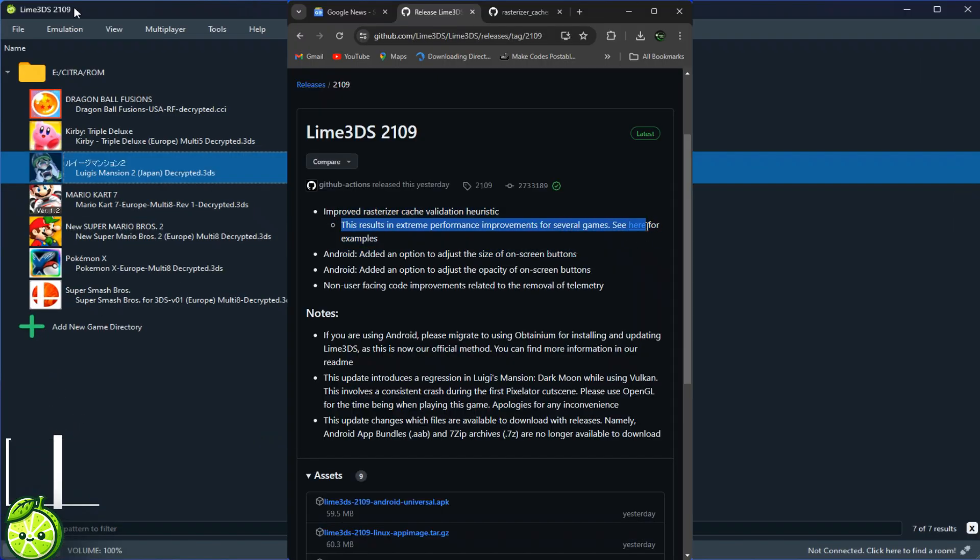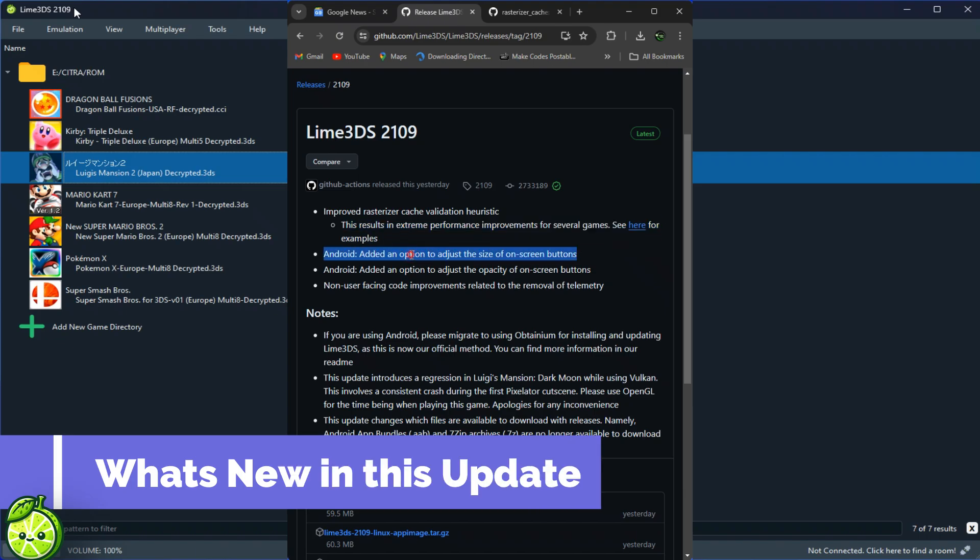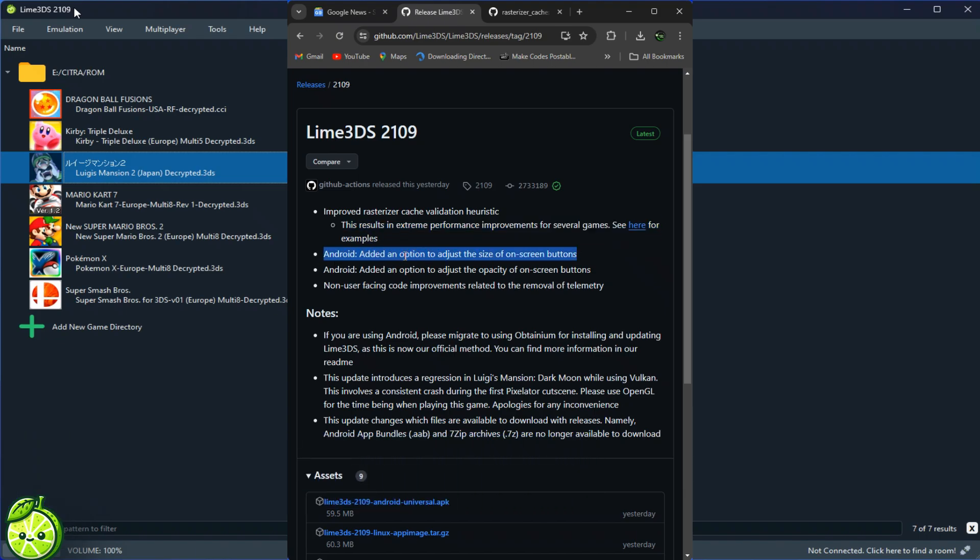But what exactly is new in version 2109? Let's take a closer look at the changelog. Improved Raft Rasterizer Cache Validation Heuristic — translation? Better performance across the board. Say goodbye to lag and hello to smooth gameplay.